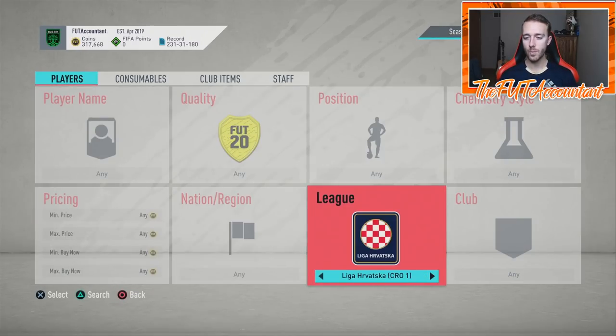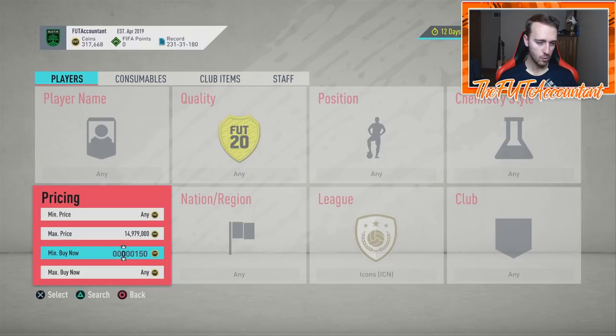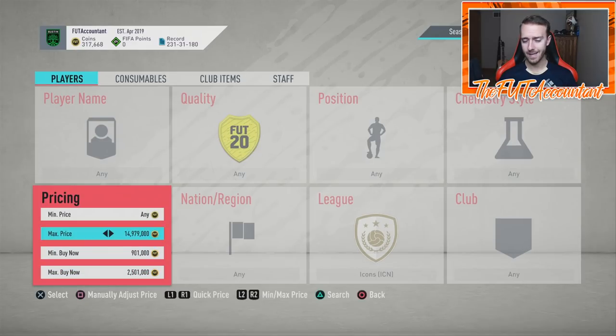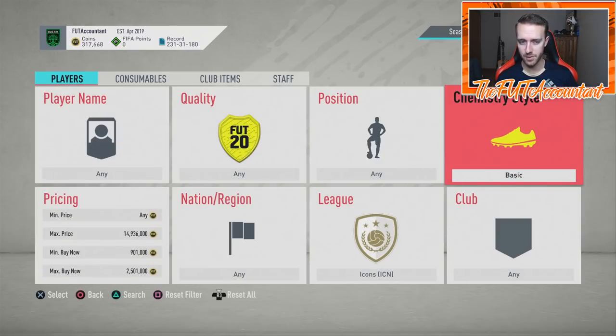I want to take you through some of the filters I use on a weekly basis for these icons. A lot of times we get a lot of pack supply on icons during rewards periods — squad battle rewards, weekend league rewards, of course during lightning rounds, and during pack supply SBCs. Those are the main three times — rewards, lightning rounds, and pack supply SBCs — where I use this filter, which is the basic chemistry style filter.